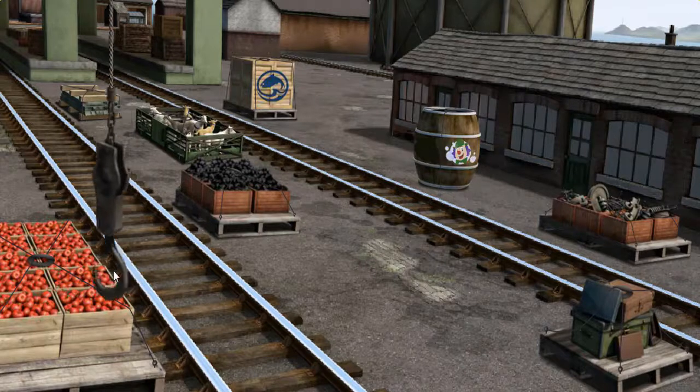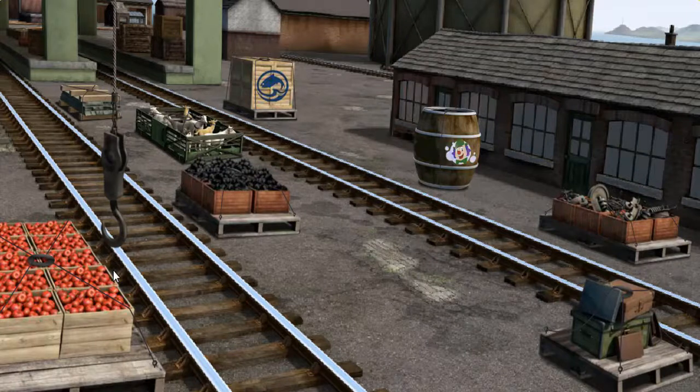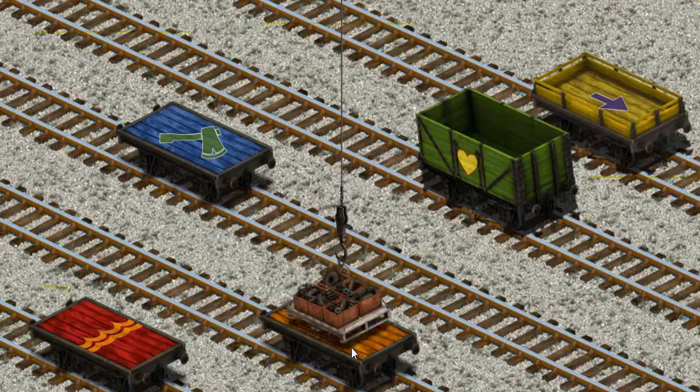Show Cranky where the engine parts are. That's not the right one. Show Cranky where the engine parts are. You found them! Let's lift and load. Now the cargo must be loaded. Show Cranky where the orange flatbed with a red star is. That's it!